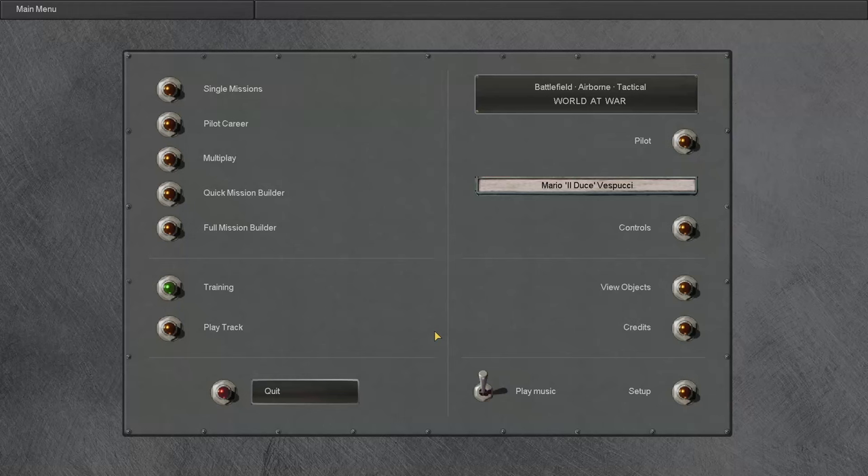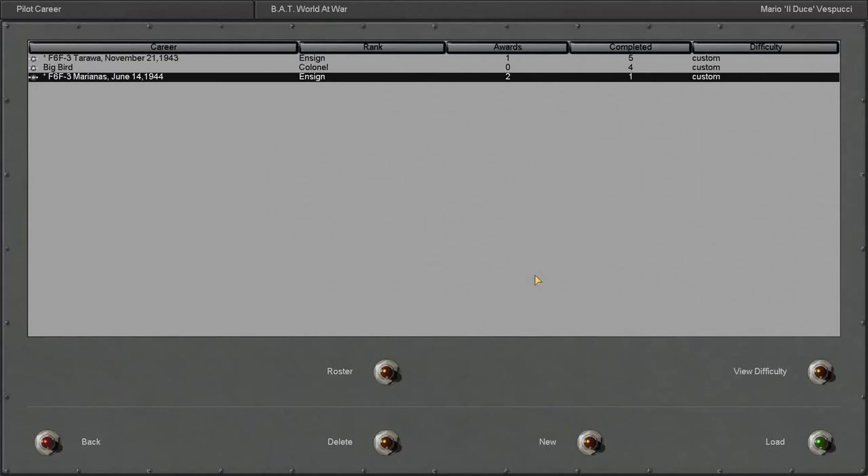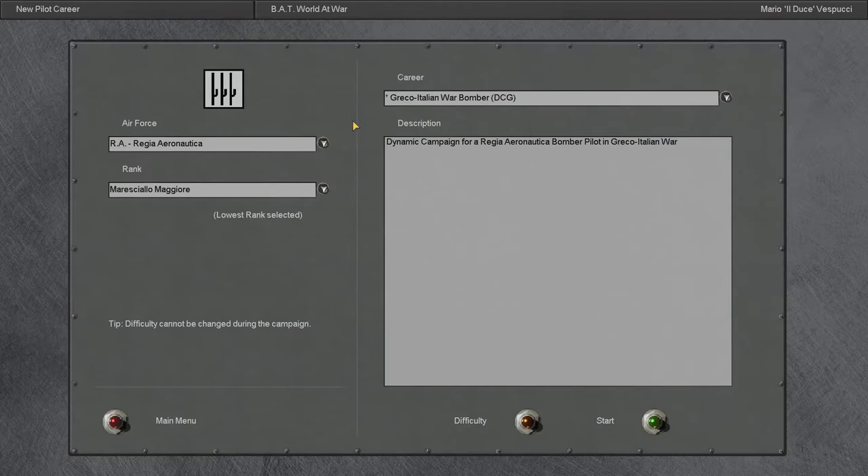Hello everyone and welcome to the beginning of a new adventure here in IL-2 Sturmovik 1946 with the BAT Mod. Today we will be getting a new journey as a bomber pilot for the Italian Air Force. Right here we've got a new pilot name. We'll be flying as Mario 'Il Duce' Vespucci. I think it's a very fitting Italian name. And let's go straight to it.